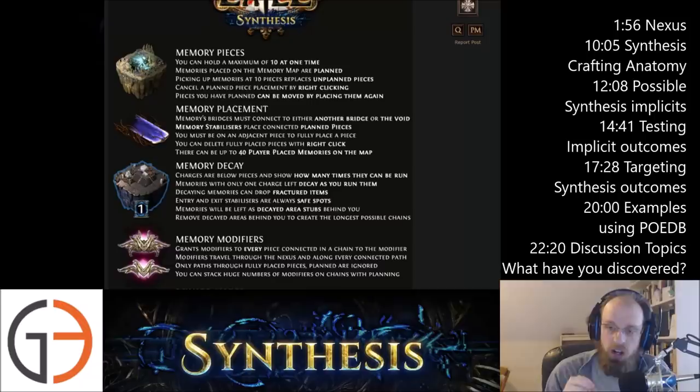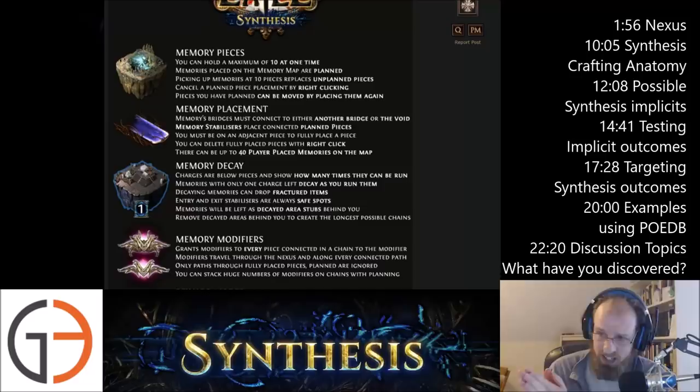You must be on an adjacent piece to fully place a piece, and then you can delete fully placed pieces with a right-click. So just be careful. If you've planned something out and run it adjacent so it's actually placed, be careful not to accidentally right-click it because it will simply delete it. There can be up to 40 player-placed memories on the map. Realize that there is a cap — you're capped at 40.